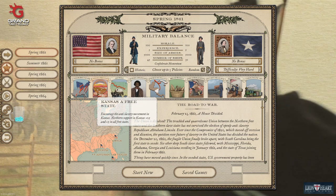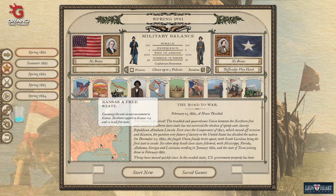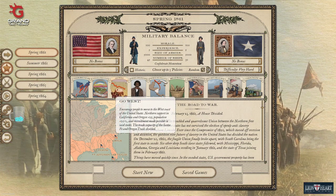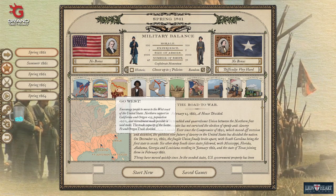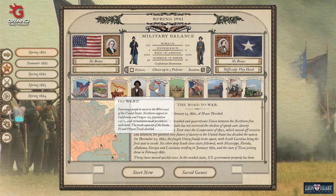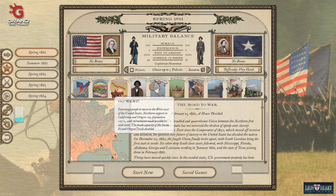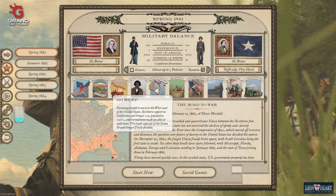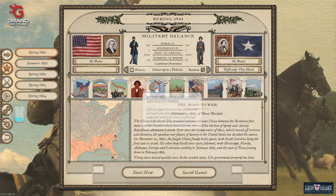Kansas Free State is basically a wasted slot — Kansas doesn't have a high economy or high population, it's not worth it. Go West gives plus 25 percent population in California and Oregon, high state support in those states, and doubles trade capacity of the Santa Fe and Oregon Trails. I've never really picked this one — manpower isn't really a big issue for the Union, so there's no need to pick bonuses to manpower. It feels like a weaker version of Breadbasket or Industrialization.